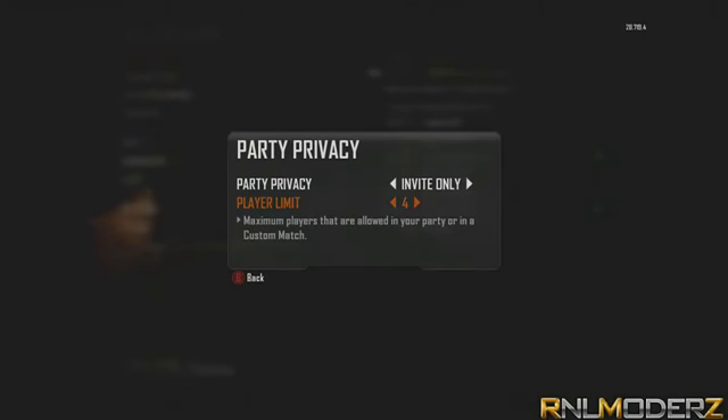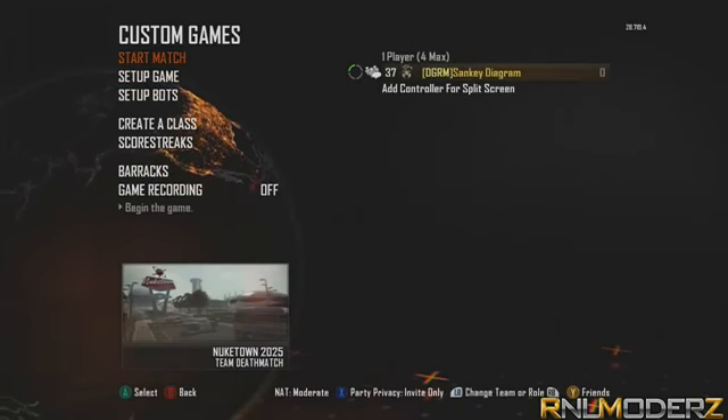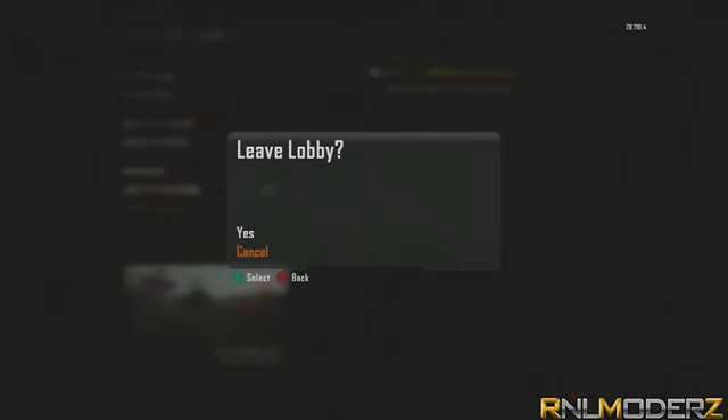If it's not 4, when you do the glitch it's going to be asking for 5 or more people and the glitch will not start. So what you want to do then is get your friend into a custom game like this. Your friend doesn't need to edit anything, however he needs to press circle or B to get a menu like this and hover over yes. As soon as you join his game, your friend must leave straight away — if he doesn't leave straight away then the glitch is not going to work.